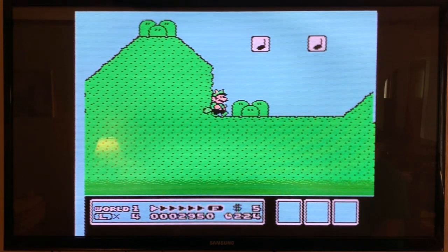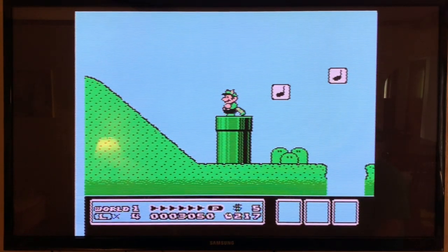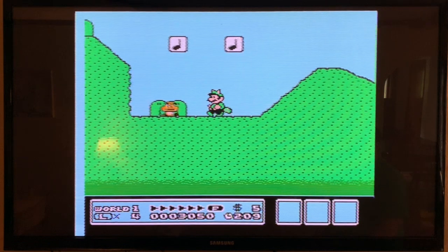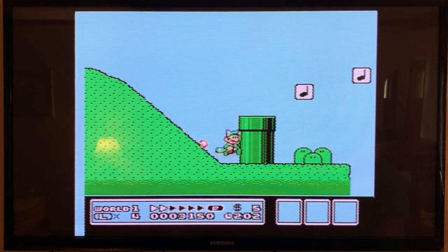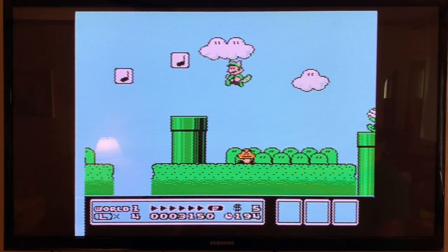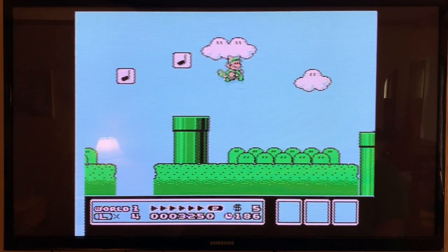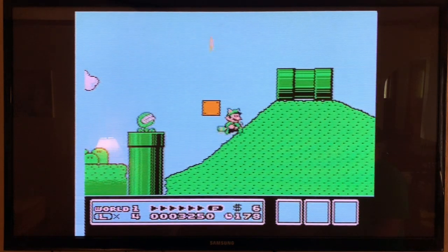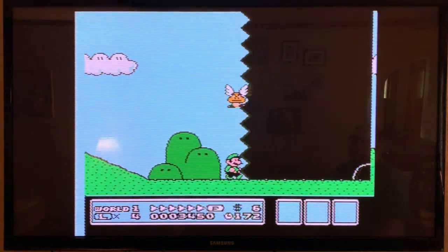There's a super leaf, a fire flower, a star, and a mushroom. The mushroom makes you bigger, so you can take an extra hit — that's the same with all power-ups. But if you get hit while having any other power-up, you go back to having just the mushroom. There's also the fire flower which lets you throw fireballs, but the ice flower doesn't come until later.